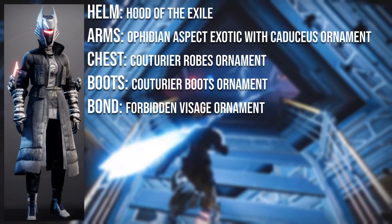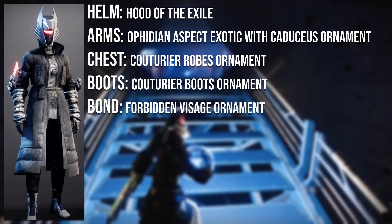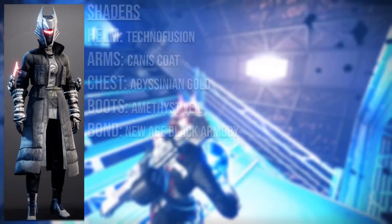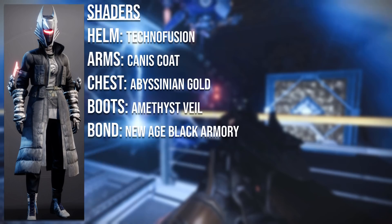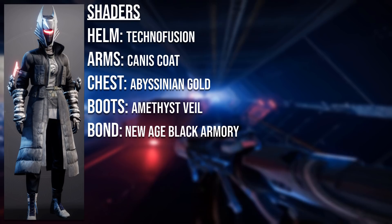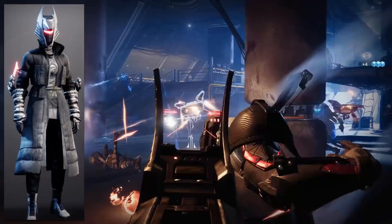The helmet is the Hood of the Exile, unfortunately no longer obtainable. The arms are the Ophidian Aspect Exotic with the Couturier ornament. The robes and boots both use the Couturier ornament from this season's Eververse, and the bond is the Forbidden Visage from the Eververse Archive. For shaders, you want Technofusion on the helmet, Canis Coat on the arms, Abyssinian Gold on the robes, Amethyst Veil on the boots, and New Age Black Armoury on the bond. Technofusion is from the Season of the Splicer pass, Canis Coat from this season's Iron Banner, Abyssinian Gold and Amethyst Veil can sometimes be sold in the Bright Dust store, and New Age Black Armoury can drop from Forge armour in world drops.